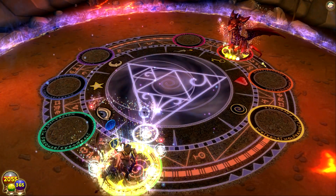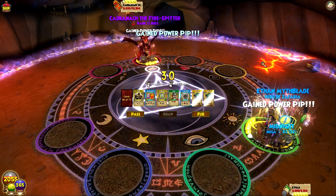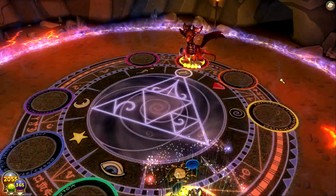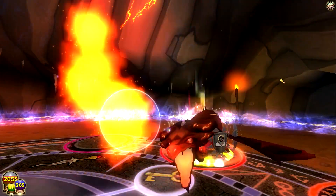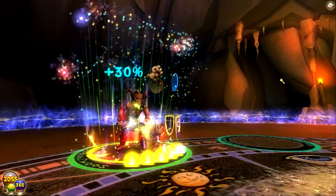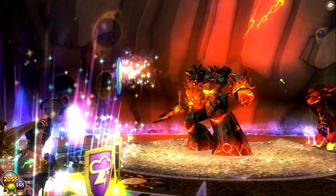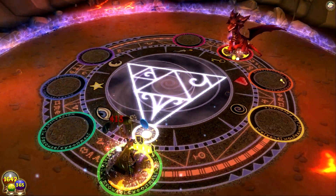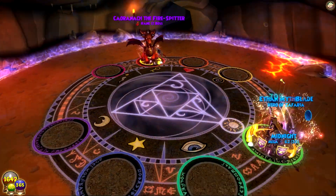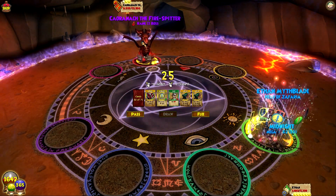I really liked another world — it wasn't Celestia. For some reason I kept thinking it was Celestia, but no. It's Avalon so far. Zafaria was okay, Celestia was okay. Maybe it was Wintertusk. Maybe Dragon Spire, Mooshu — I'm trying to remember. I guess they're all good. Well, got a double feint on him.